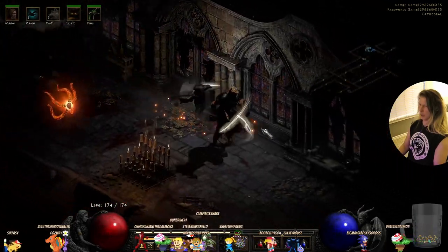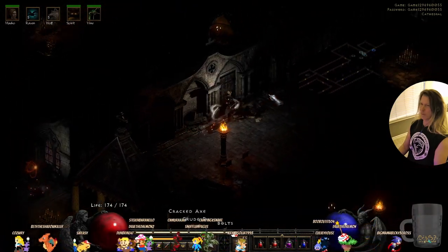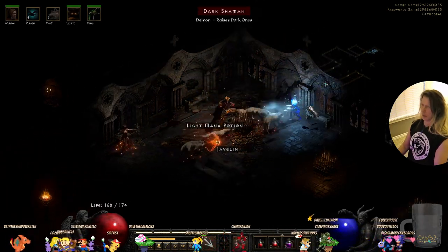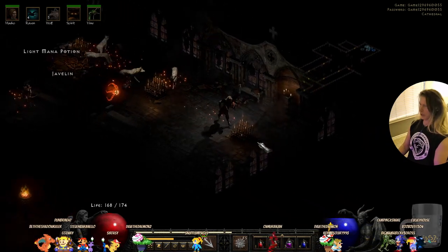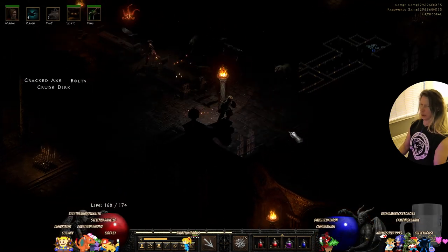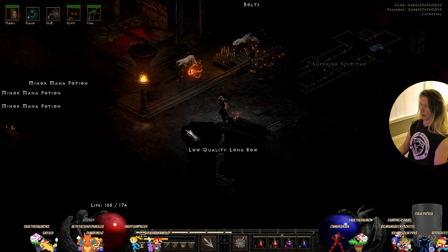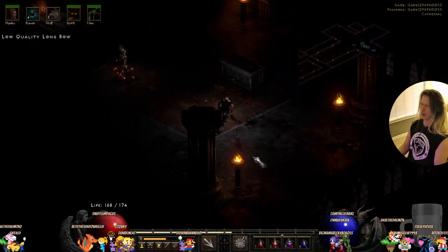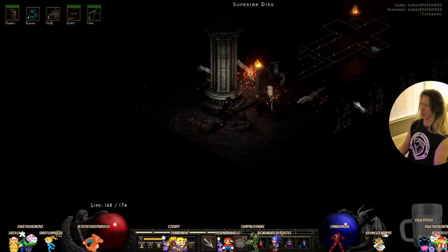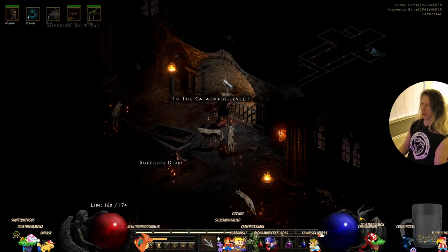Take a look at the stained glass windows too — some of them are busted out. The level of detail is pretty good, but honestly there's not that many locations in the game. They added an expansion — act five is actually very big, bigger than a single act in the main game. Okay, there it is — to the catacombs. Here we go.